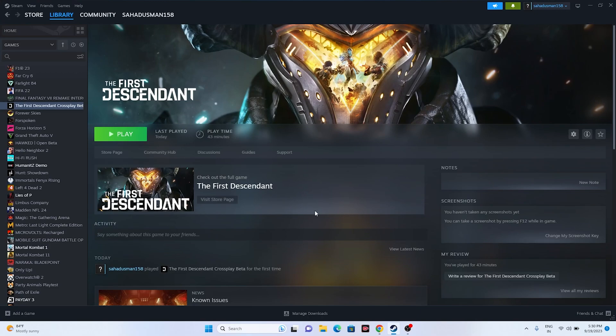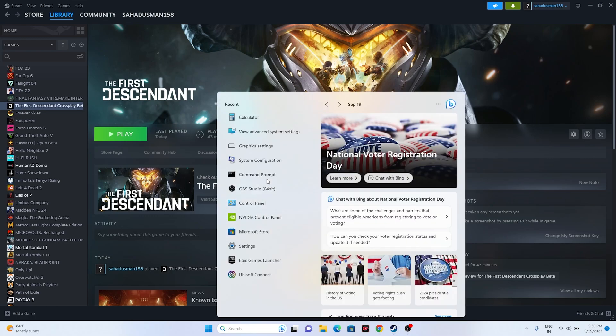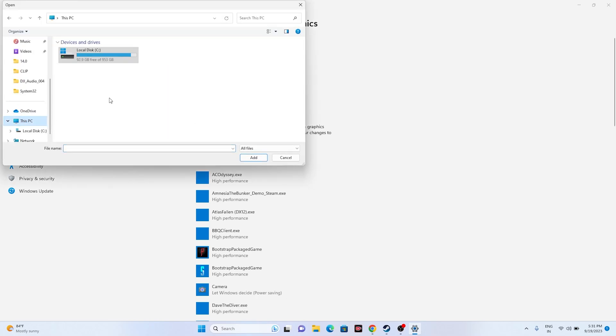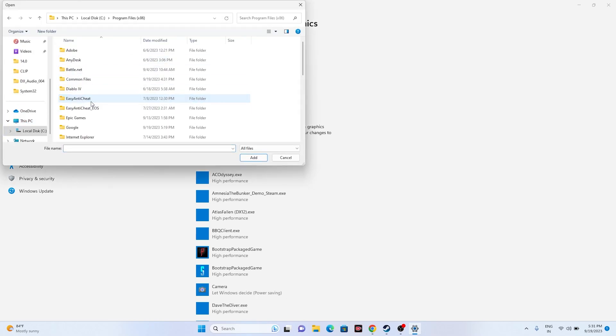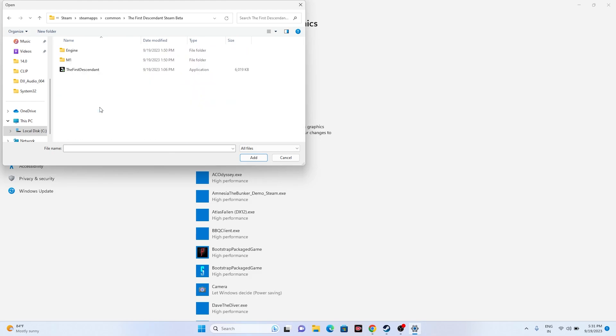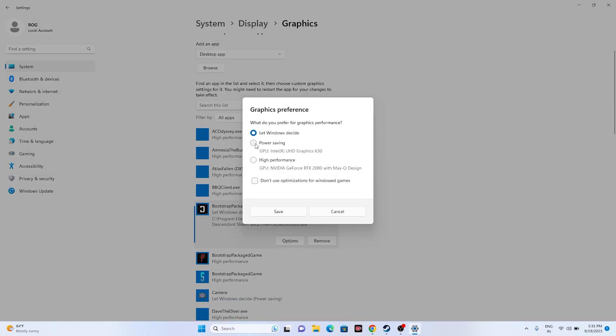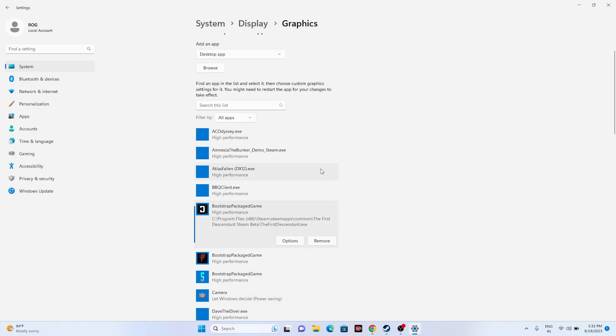Next, run the game on the dedicated graphics card. Go to Graphics Settings in the search bar, click Browse, and navigate to: This PC > Local Disk C > Program Files (x86) > Steam > SteamApps > Common > The First Descendant Steam Beta. Select it and click Add. Then click on the game entry, go for Options, set it to High Performance, and click Save. This step is very important.